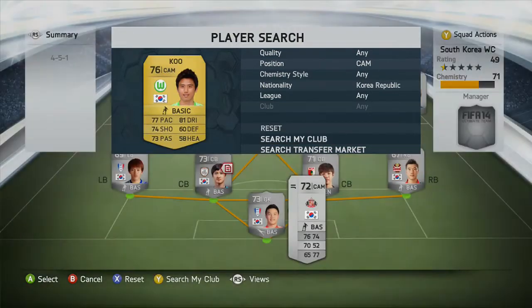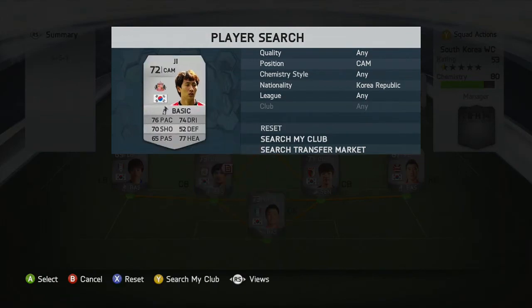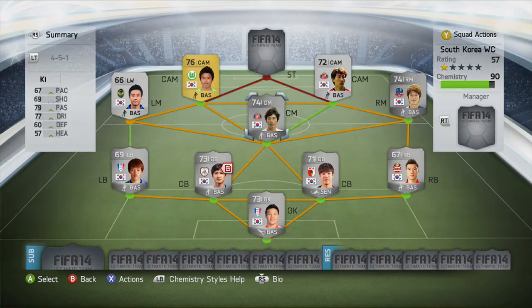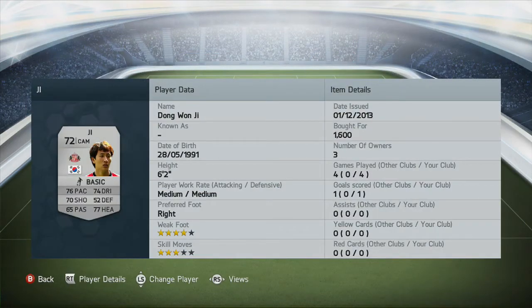Moving on to the two centre attacking mids: the first player is Koo and the other player is another Sunderland player, G. Starting with Koo - 76-rated goal player. Look at those stats: 77 pace, 81 dribbling, 74 shooting, 73 passing - those are the stats you want for a centre attacking mid with 4-star skill moves and 3-star weak foot. He worked very well. Moving on to the other centre attacking mid - G, 72-rated, plays for Sunderland. He probably would work a bit better in the centre mid spot if he had higher defensive stats, but 76 pace, 74 dribbling, 70 shooting, 77 heading - very good player with 4-star weak foot and 3-star skill moves. It worked very well in that CAM spot.